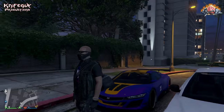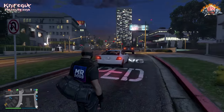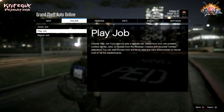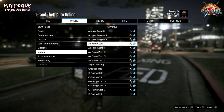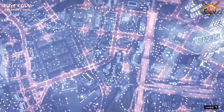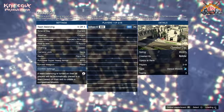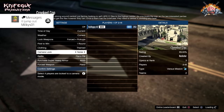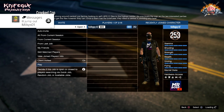All right guys, so the first glitch we've got lined up is going to show you how you can get one of the Christmas DLC masks before the DLC even comes out. It's a glitched outfit that will allow you to get it - you can show your friends and have fun with it. All you want to do is pull up your job menu, go down to Rockstar Created, go down to Versus, and go down to Crooked Cop. Start up the job - you'll want to have a friend here, makes it a little bit easier. Once you've got the job started, go down and select from Classic, put it on to Themed.